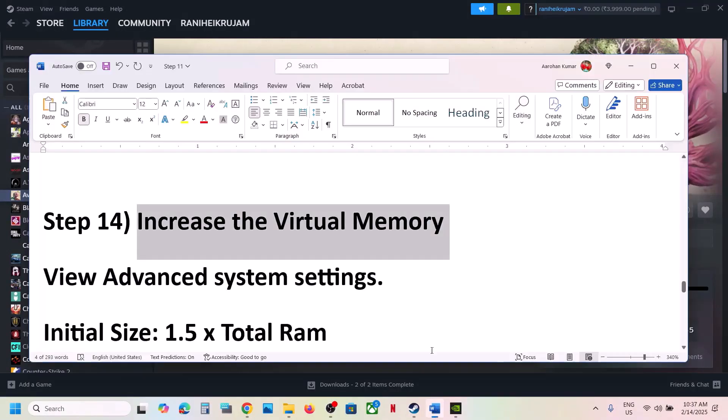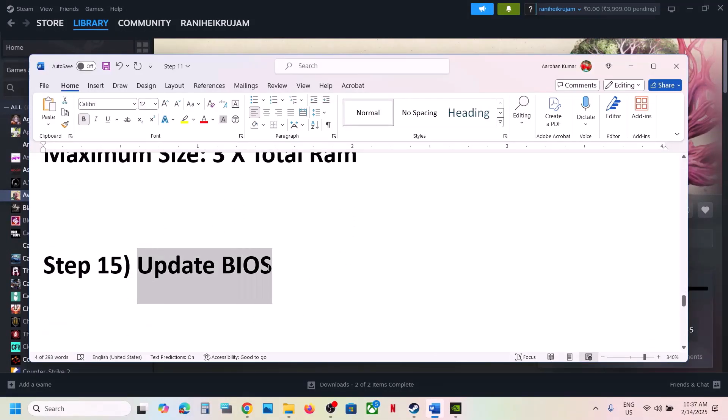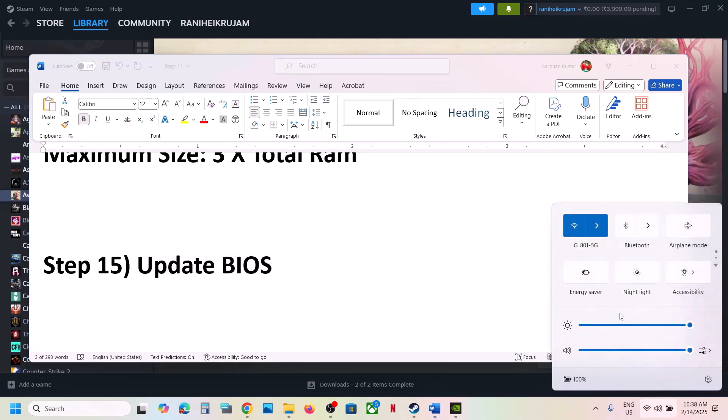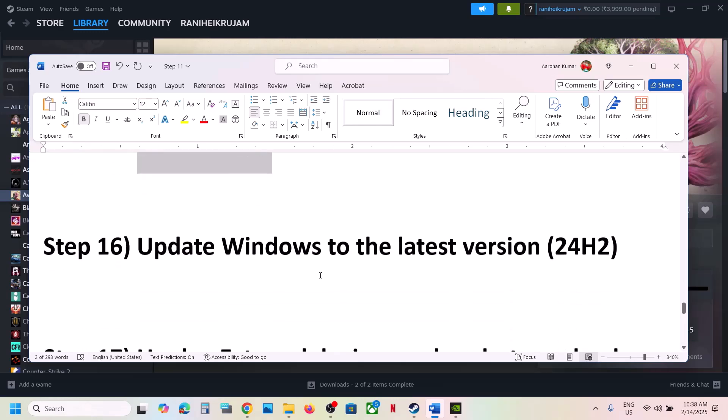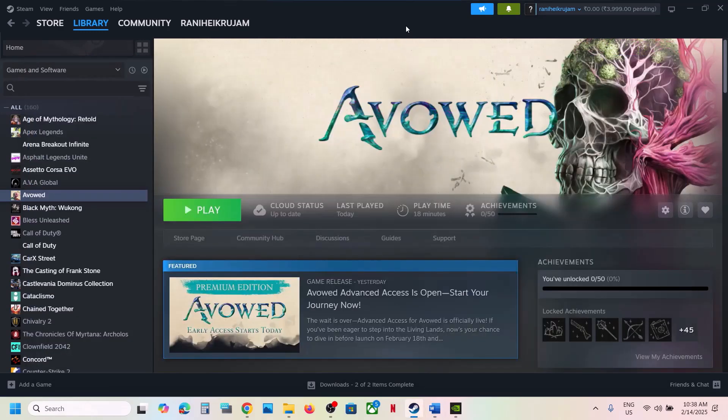Next step is to update the BIOS. Go to your system manufacturer's website, select your model number, and update the BIOS. If you're on a laptop, make sure the AC adapter is connected before updating. After the BIOS update, log in and launch the game.